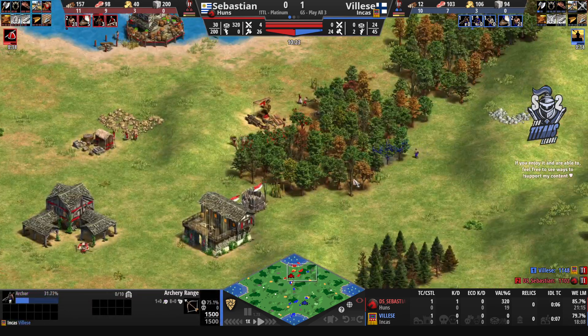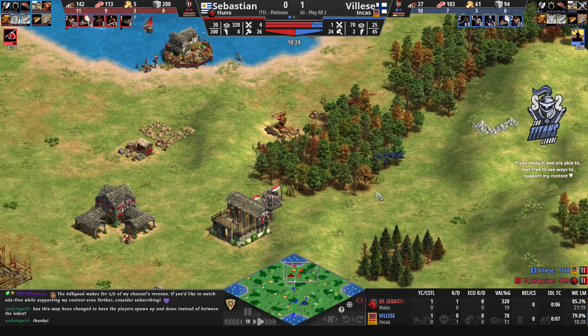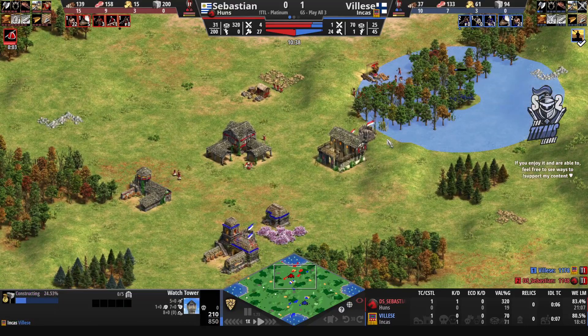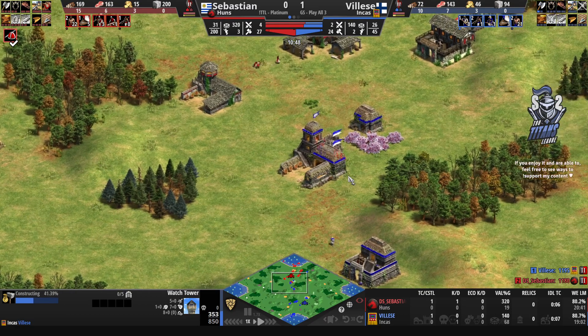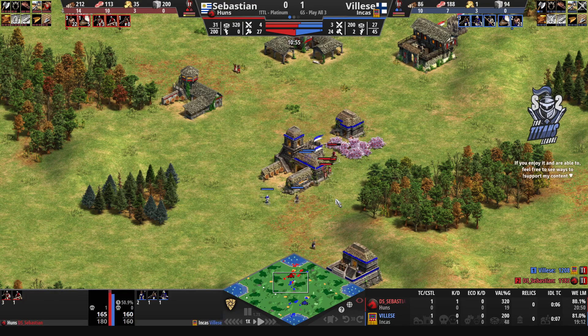That is a beautiful location for the tower — it will push the villagers away from this wood line.